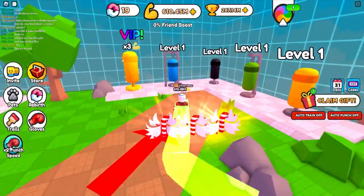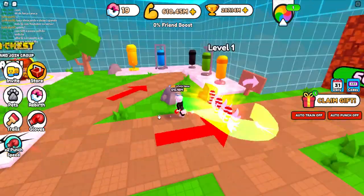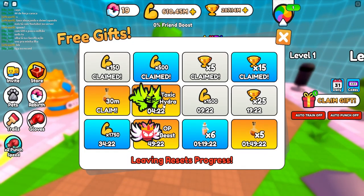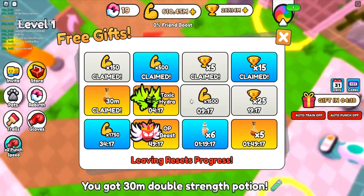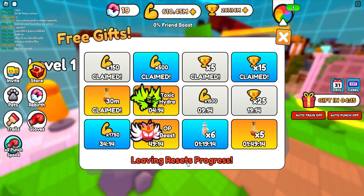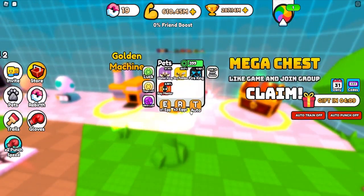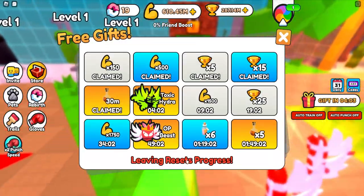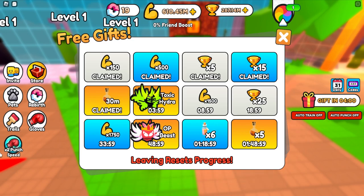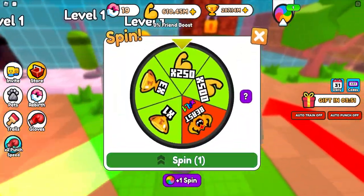We also do have a couple of game passes — here we have a double punching speed game pass, not really looking to buy that. We do have this free gifts thing which, as opposed to every other game, does show recent progress in the bottom of the chat. I would suggest that if you're a new player, it might actually be a pretty decent idea to just leave the game and rejoin just to get those first 500 strengths — it might help you a lot.